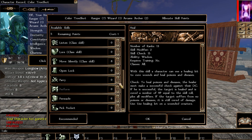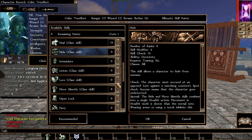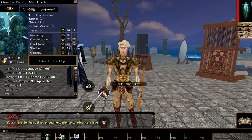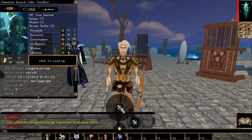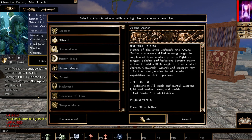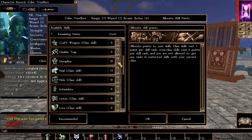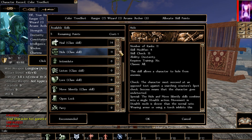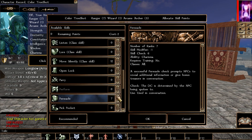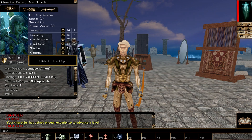Continuing to level the arcane archer. Keep taking the same skills: heal, hide, move silently, and optionally persuade. We're also getting some new arcane archer abilities. Besides Call Shot, we now have Imbued Arrows — essentially explosive arrows: you shoot at a foe and fireball damage explodes on contact. We also get Enchant Arrow, which automatically enchants mundane arrows to plus one, and the bonus increases roughly every two levels — all the way to plus five. It's crazy good.